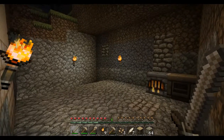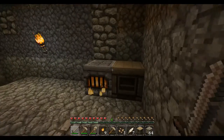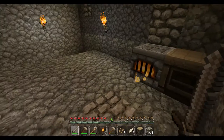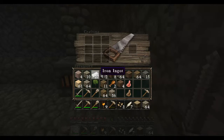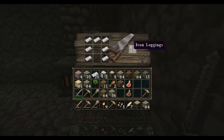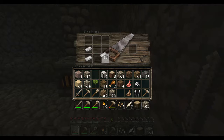Hey guys, we're back with the Minecraft survival series. I forgot to make the iron armor in the last episode, so let's go ahead and make the iron armor. And if you're wondering what texture pack I'm using today, I'm actually using the John Smith texture pack.